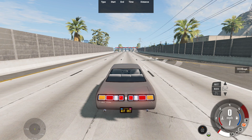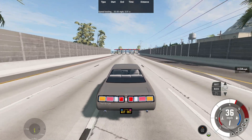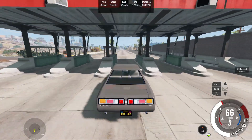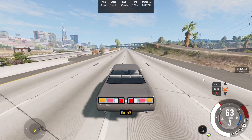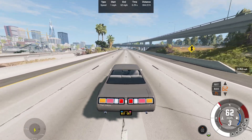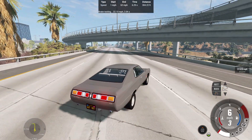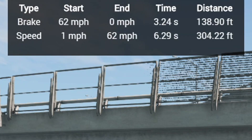Starting with the 0-62 acceleration test, going into first gear and shifting into second gear right before the toll booths — 0-62 in 6.29 seconds at 304.22 feet. For the brake test, getting it up to 62 miles per hour, brakes now. No ABS, we slide — 62-0 in 3.24 seconds at 138.90 feet.